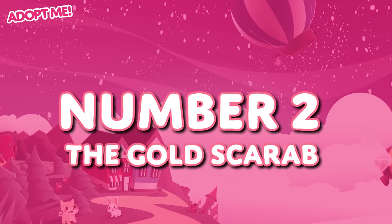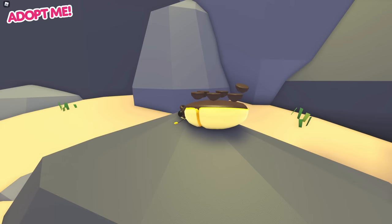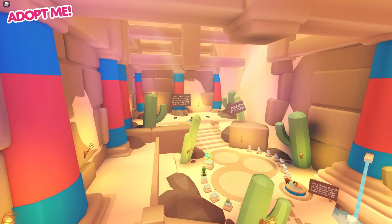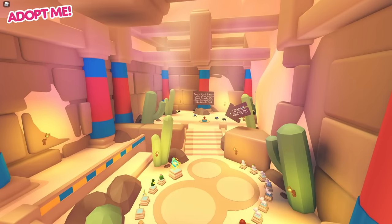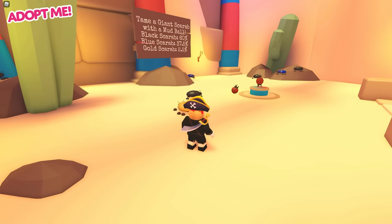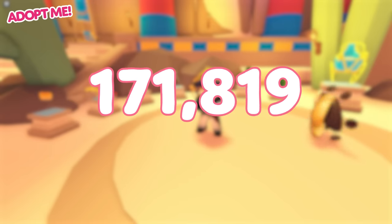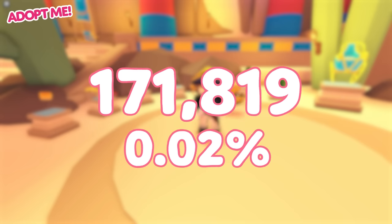We're going to be taking a trip to the desert for number 2 — the Golden Scarab. The Giant Gold Scarab is one of three Scarab pets that can be found in the desert shop, which can only be accessed when the Adopt Me map has desert weather. Desert weather was added to Adopt Me on the 20th of January 2022, and is only available once a month for 36 hours. While the Scarab has been around for over half a year, there have been a very limited number of times you could actually get one. To get the Giant Scarab, you need to toss a Mud Ball, at which point you only have a 2.5% chance to get the Gold Scarab. That's probably why it was only equipped 171,819 times upon logging out, making up 0.02% of all logouts.